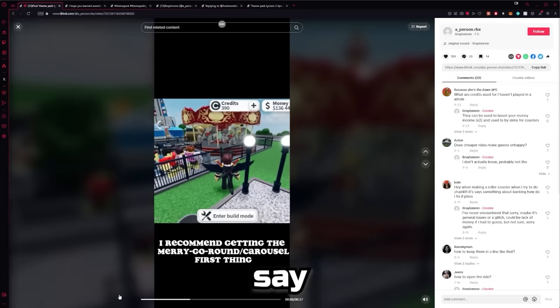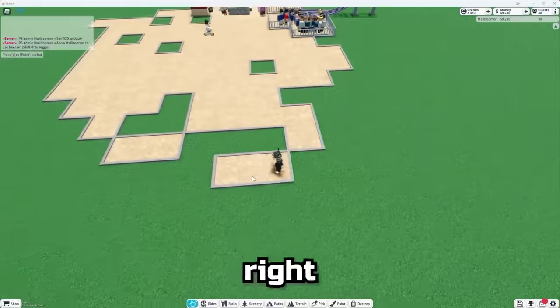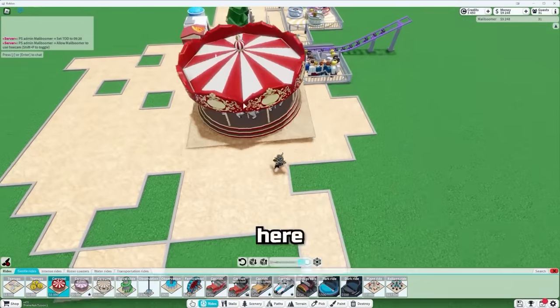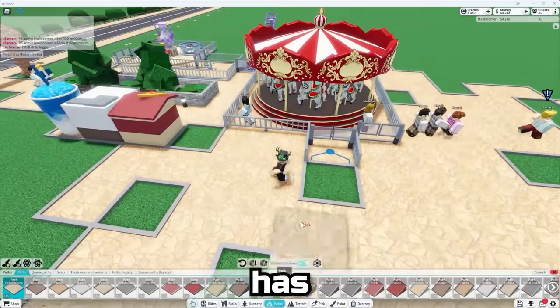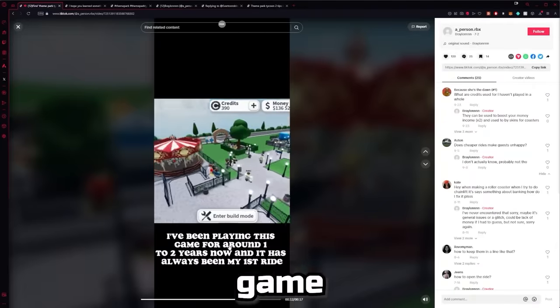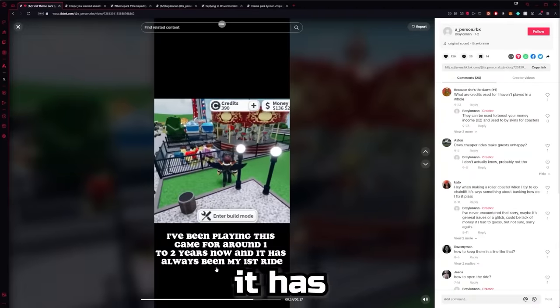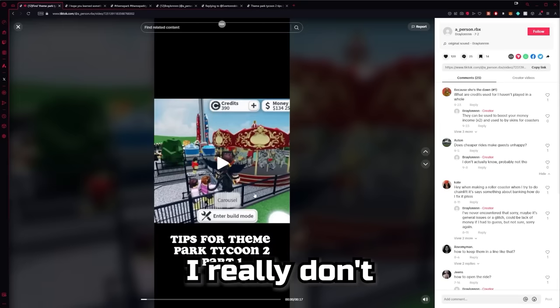Tips for Theme Park Tycoon 2 — first thing: the merry-go-round carousel, because it attracts a lot of guests. We're going to do that right away to attract as many guests as possible. Boom — our carousel is done! I've been playing this game for one to two years and it's always been my first ride. Though honestly, I really don't think it will do that much.